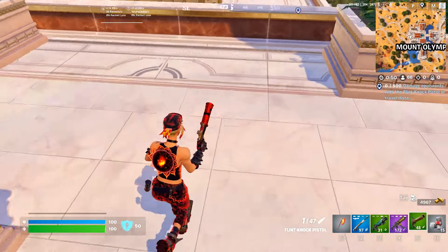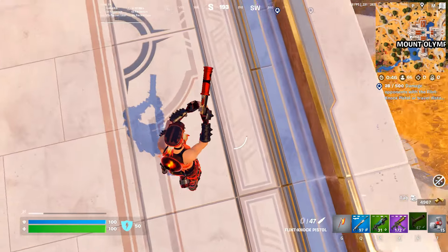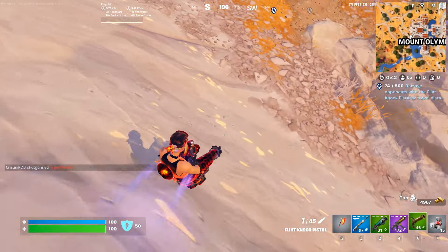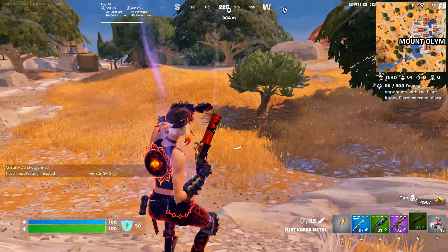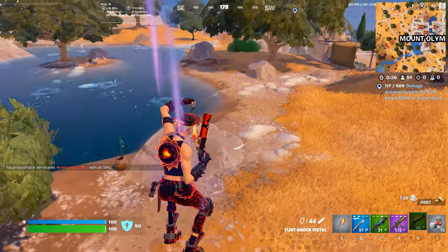What's up guys, here we are doing some challenges - some Pirates of the Caribbean challenges. What you need to do is damage opponents with a flint knock pistol, or travel distance from its knockback.